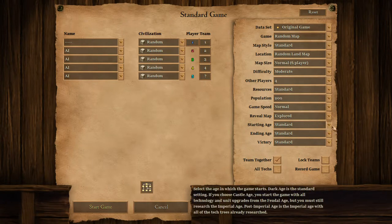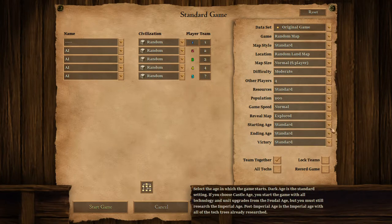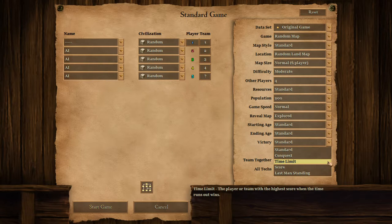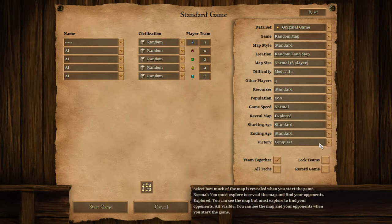Starting age is standard, so I usually start from the dark age. As for ending age, you don't really need to care about that. If you want to do conquest, you can do conquest. You can lock the teams and record the whole game too. All techs means you can do all the research. And then let's start the game.